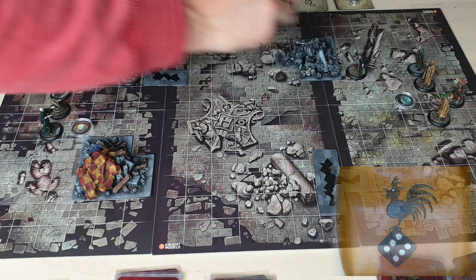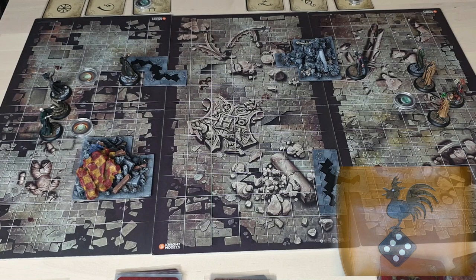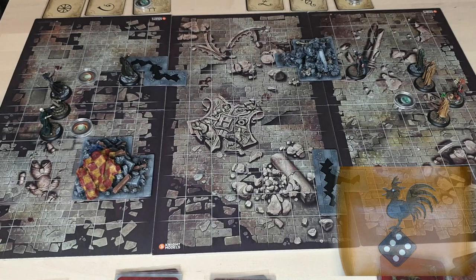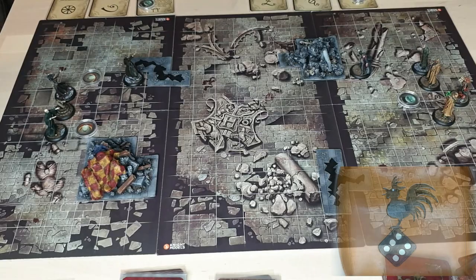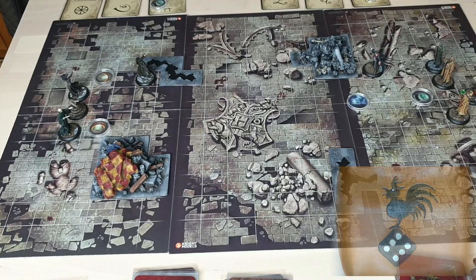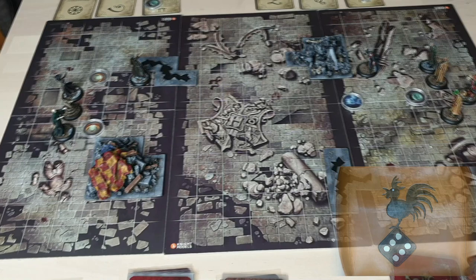We'll start with Harry. He moves three squares and then casts Expecto Patronum for two power plus one, getting three dice plus a lucky dice because he's near Professor Sprout. The difficulty is four at three squares range. He gets two successes from dice and two from his card — four successes total, and we have a Patronus. We place it centrally so everyone can benefit as they move.